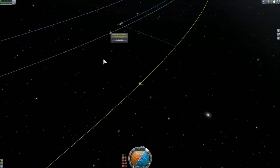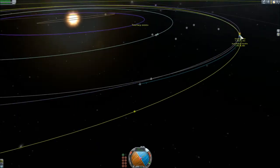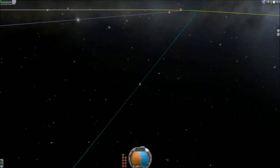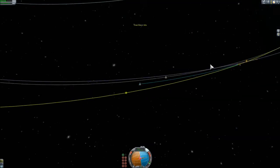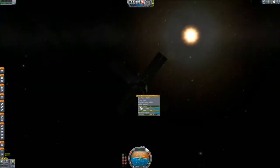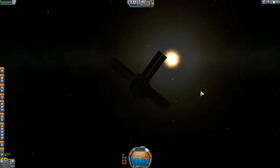No view for the crew, because they are encased in this fairing — that's for their own protection, since this will have to survive reentry. Although reentry is quite nerfed in 1.0.2, so maybe it's useless.